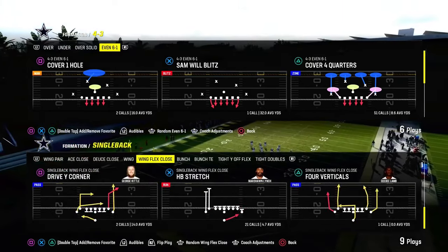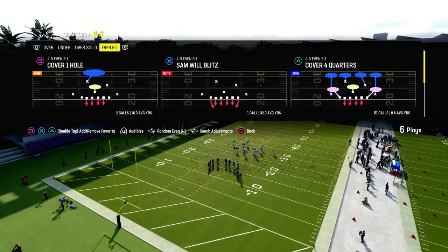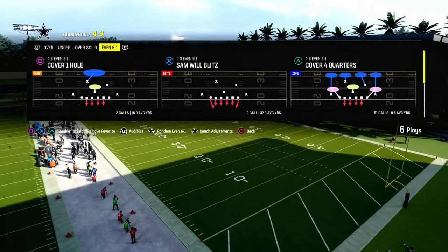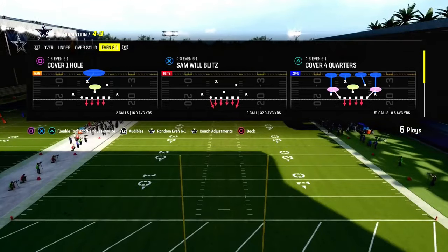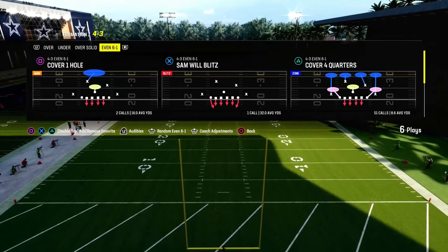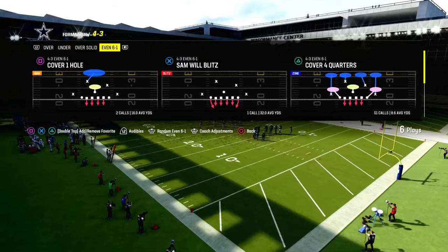We're going to explain why in this video. If you want my entire 4-3 Even 6-1 defense playbook, it is in the Patreon right now — Kansas City Chiefs playbook. We also have a Patriots version with a couple other plays and formations that complement it as well. If you're not on the Patreon yet, I'd really encourage you to join. I guarantee it's going to help you become a better Madden player, and the link is down below.